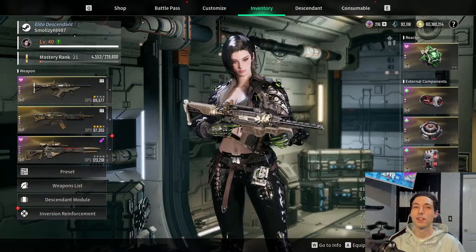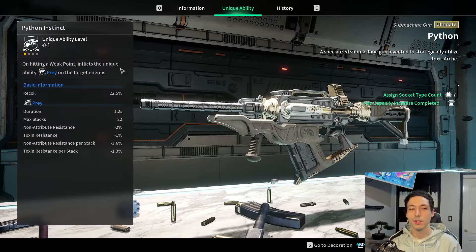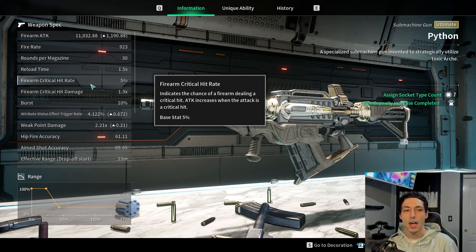Let's hop into the gun and take a look. When looking at the unique ability, it's called Prey. On hitting a weak point, it inflicts the unique ability Prey on the target. It's a pretty simple ability — when you hit the weak point you inflict Prey on the enemy, it's going to last 1.2 seconds, max stacks is 22, non-attribute resistance minus 2%, toxin resistance minus 2%. Pretty simple: just hit them with a weak point and they're going to take more poison damage and more non-attribute damage.